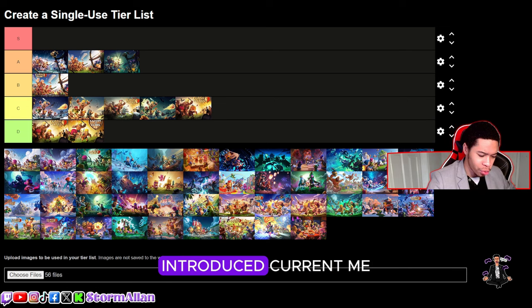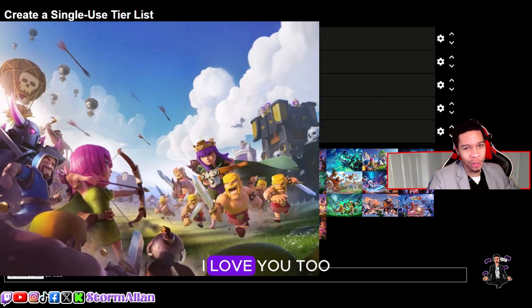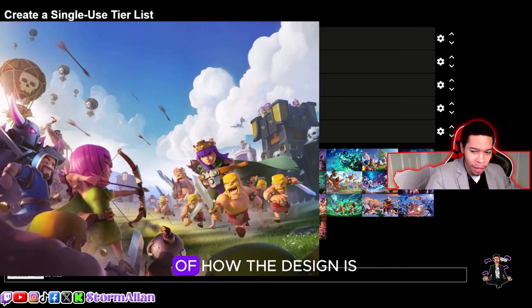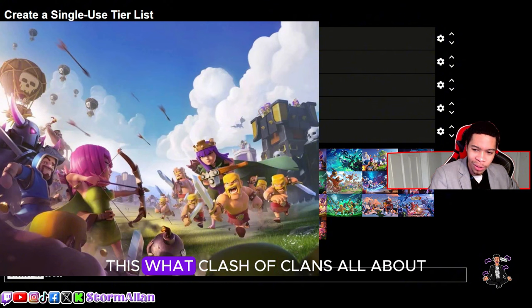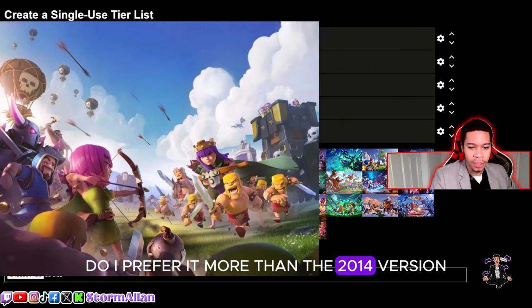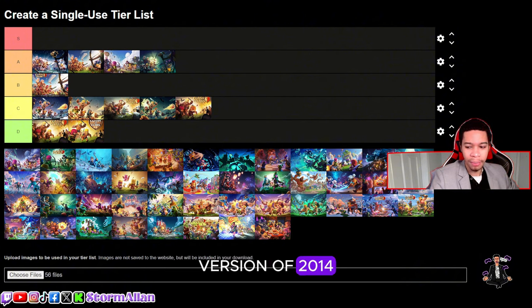I think this was the first loading screen the Archer Queen was introduced — correct me if I'm wrong. This one is a W loading screen. It looks like it's going to war — clan wars, clash of clans, that's what it's all about. We got to see my beautiful Archer Queen. Do I prefer it more than the 2014 version? I do not. I'm going to rank it just underneath, but better than the Halloween version of 2014.